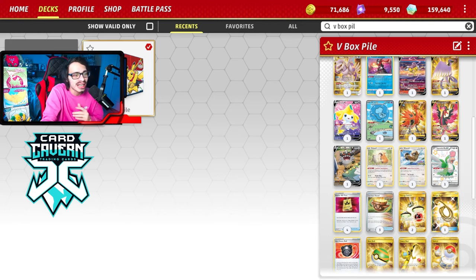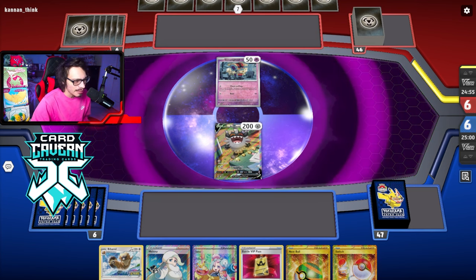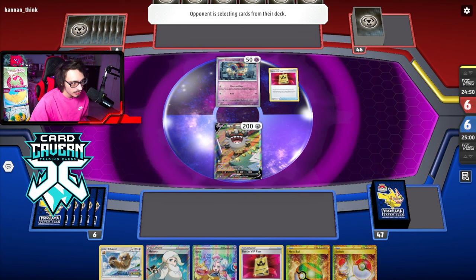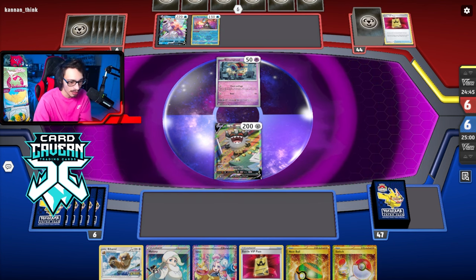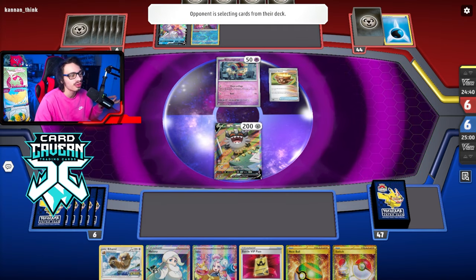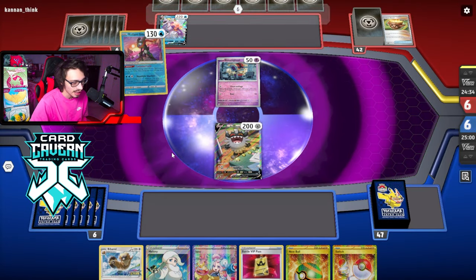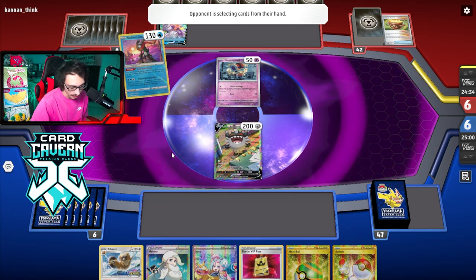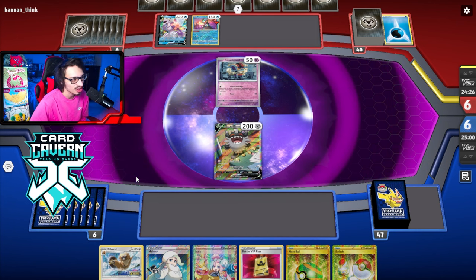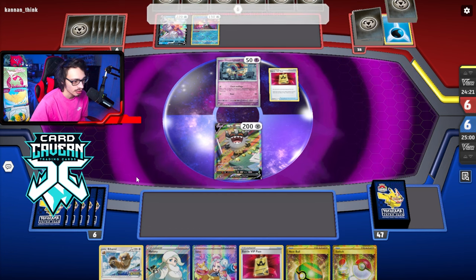We're up against Goldengo - not a bad matchup since we have Entei V. They do bench Palkia so we have Raikou too. My opponent is going first, which kind of sucks, and they have Earthen Vessel and VIP Pass. Our hand is kind of mid - I don't have an energy card, otherwise it would be okay for a Treasure Rush. There's Battle VIP Pass - this is really bad. We're probably going to Iono here.